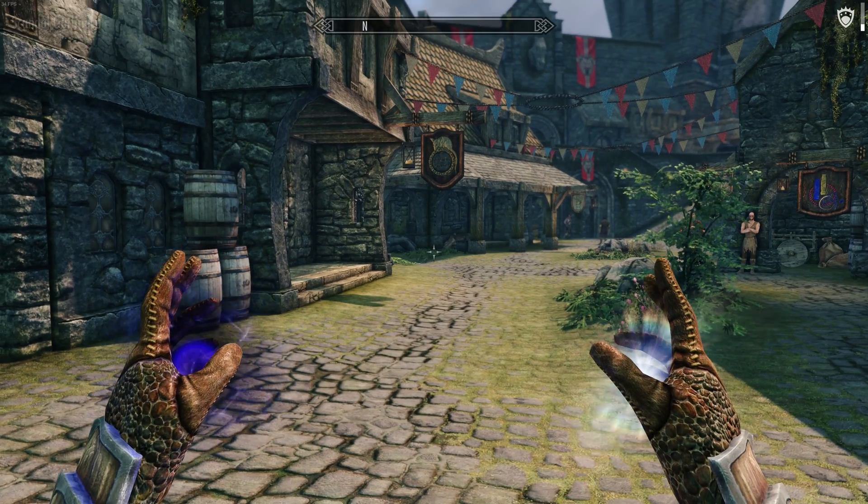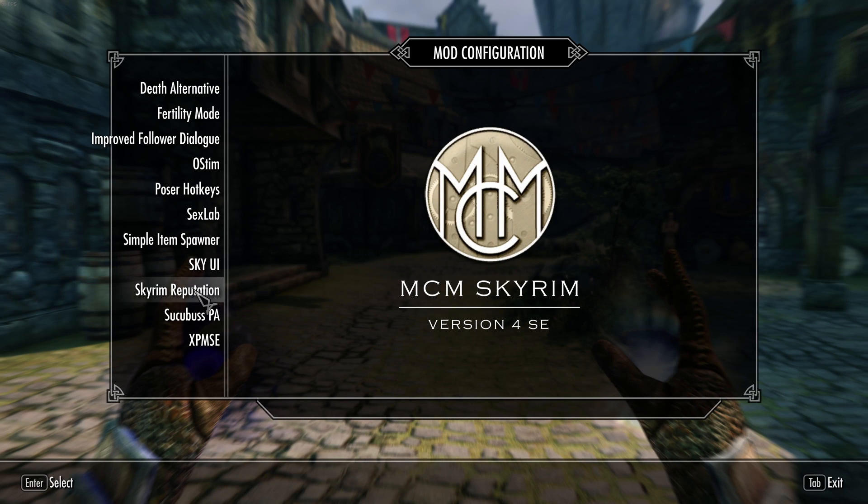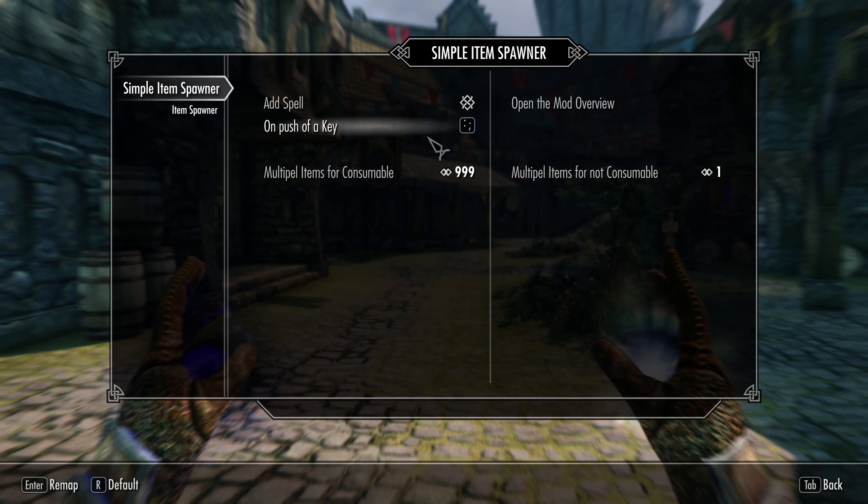There are no consumables here, but you saw it will show all the items that are contained. Now let's see the other options — push of a key.